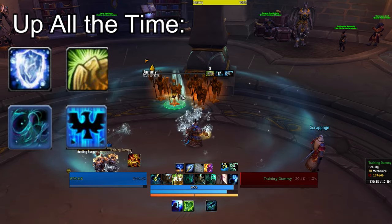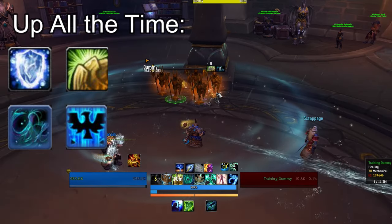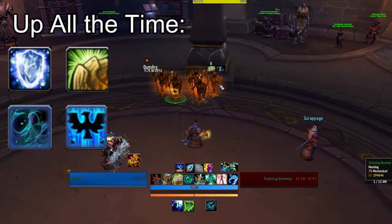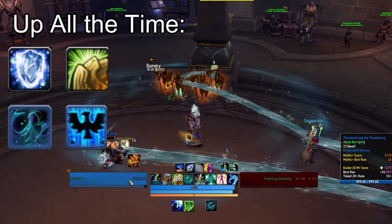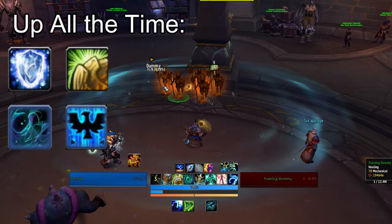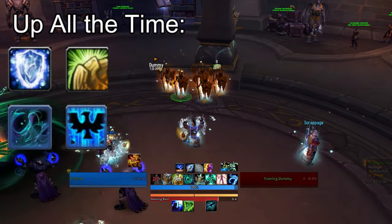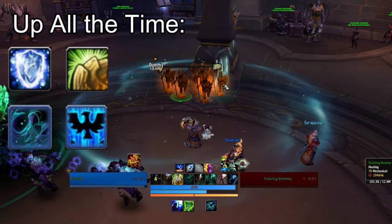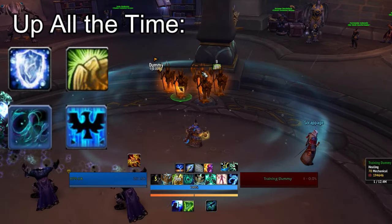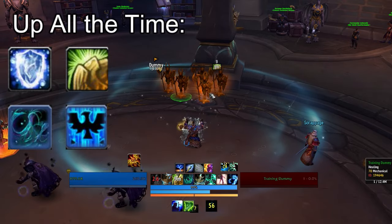Earth Shield should have 100% uptime on yourself and the tank by default. There are some niche scenarios where you might want to put Earth Shield on a DPS if you know they're going to be taking a lot of damage soon, to take advantage of the 6% damage reduction and healing bonus, but for 98% of your life, it will be on yourself and the tank. Next comes Riptide — you can have a lot of Riptides out at once, and you generally want to throw these out on cooldown because they have a ton of talent synergies. Likewise, Healing Rain should be up as close to 100% as possible. It benefits from talents and doubles as one of your main sources of damage through the Acid Rain talent. You'll usually want to open a pull with Healing Rain, and because of its annoyingly long cast time, I sometimes use Nature's Swiftness to drop a quick one down at the start of a pull if I don't think I'll need it for anything else.